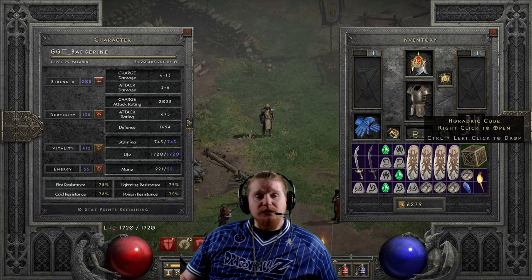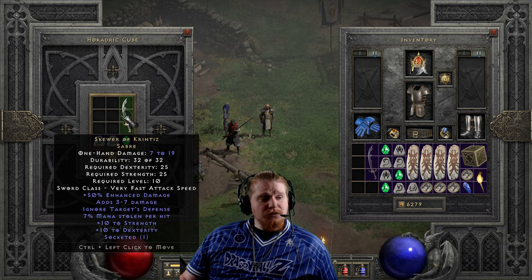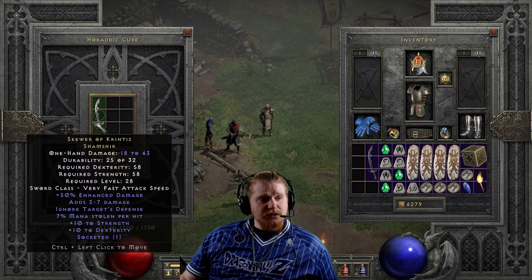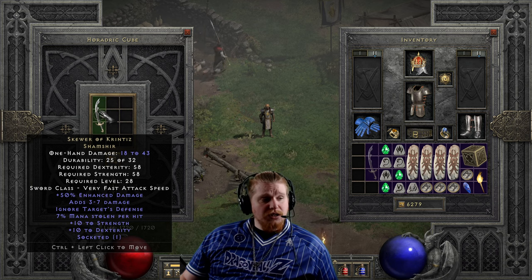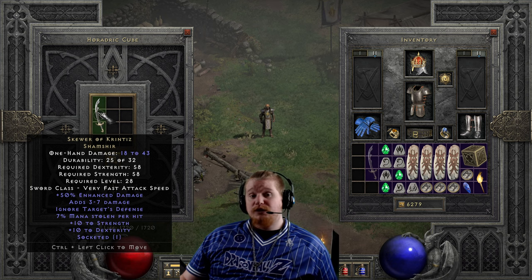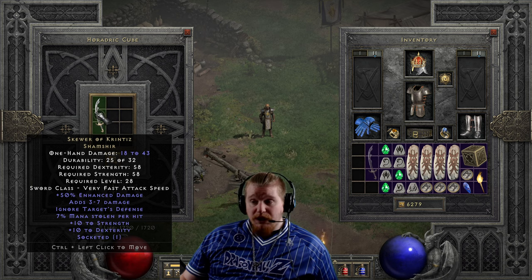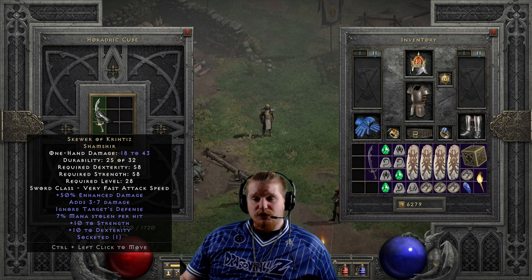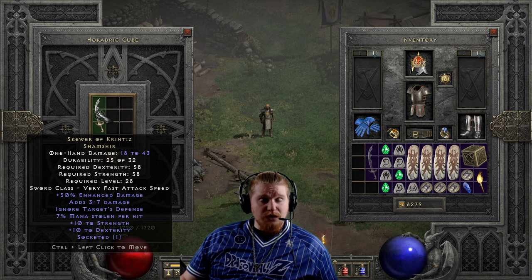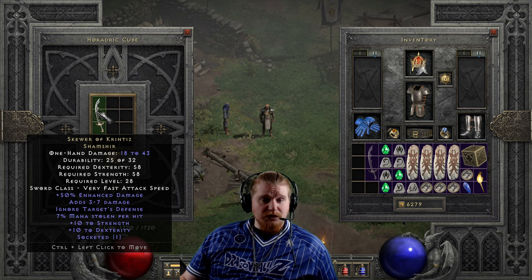It can also be upgraded to get more damage out of it. The Saber at 7 to 19 damage, 25 dex, 25 strength, level 10 upgrades into a Shamshir with 18 to 43 physical damage — which fixes a lot of the physical damage issues — with only a dex requirement of 58, strength requirement of 58, and a level requirement of 28. That's not bad at all and could certainly be useful well into the end of Normal difficulty and the beginning of Nightmare.